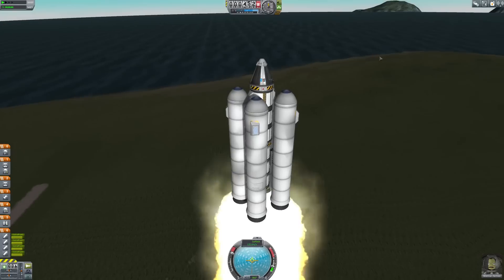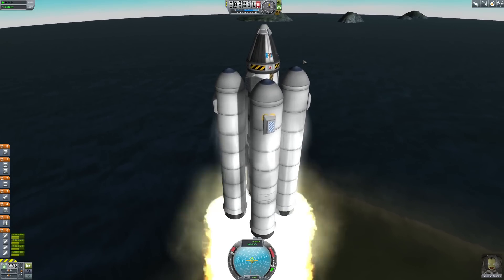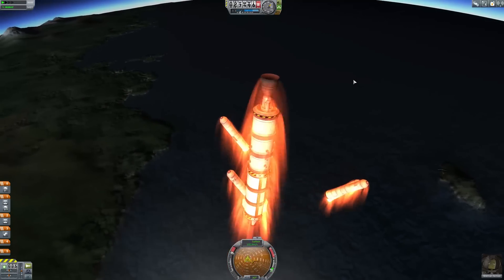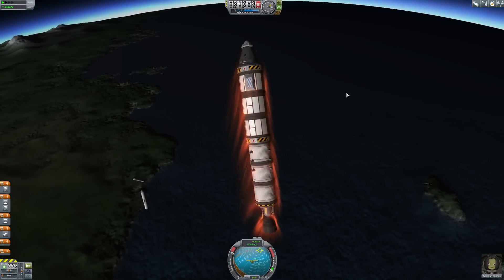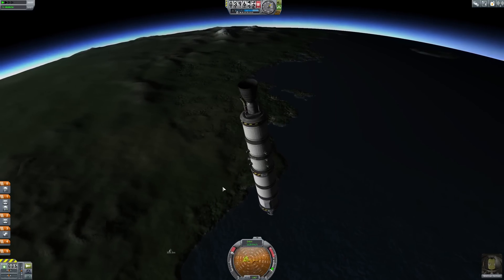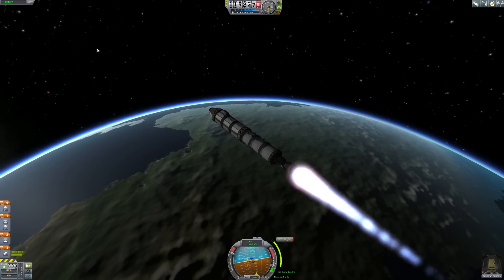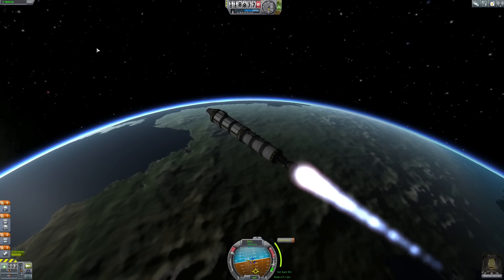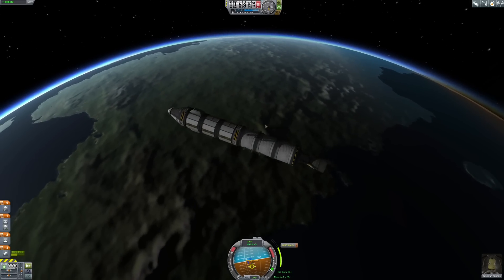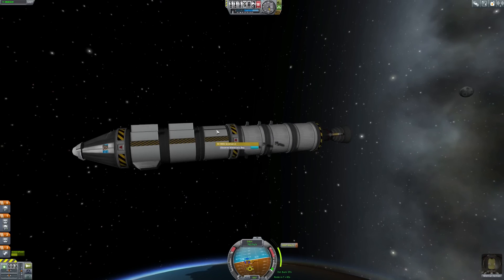I trust my engineers - wait, I'm my own engineer. Oh no, we're doomed. It's not falling apart so I'm going to consider that a win. What if we go a little sideways - whoa, no good! Stop spinning! It doesn't matter even if they spin, that's totally fine. How high are we going to go? Only 120,000 - actually that's surprising. Let's add a maneuver - a one-minute burn, that's quite a lot. I'm going to have to cancel this, we're gonna need that fuel to come back down and break our fall.